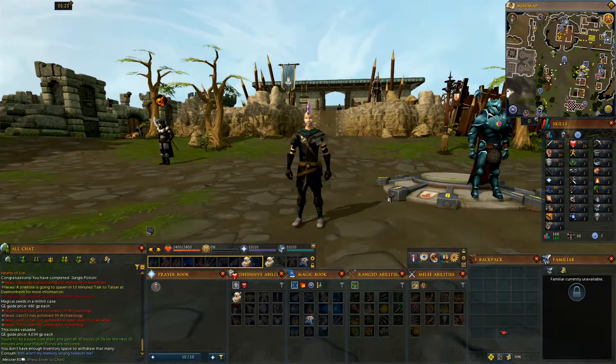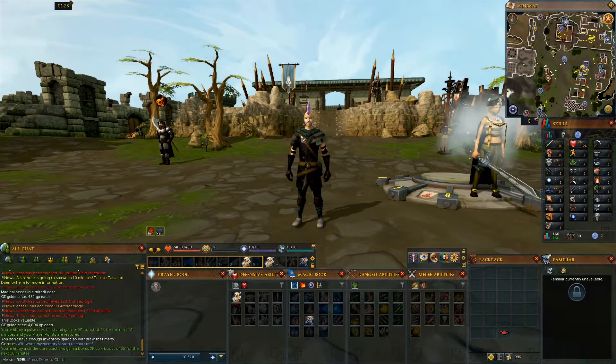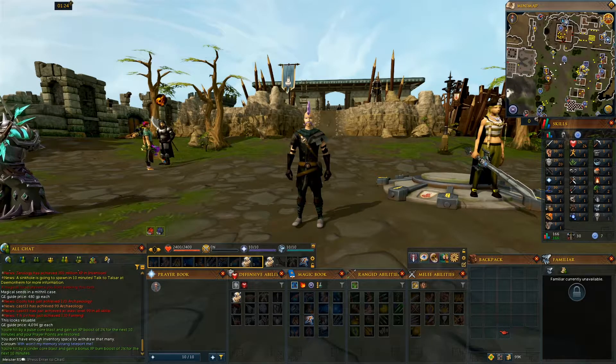Hey, what's up guys, I'm MyStarS and welcome to my series on level 3 the quest cape. Today we're going to do Jungle Potion. I remember Jungle Potion being so annoying in old school because you had to run and there was a part where you had to wait really long to gather some herbs. Let's hope it's easier this time around.